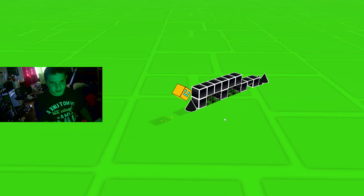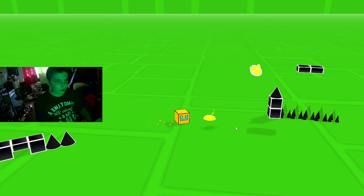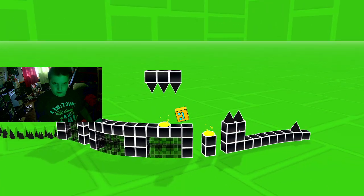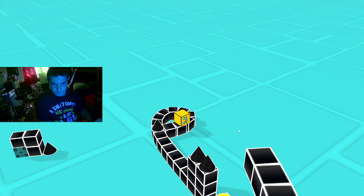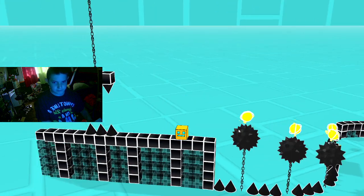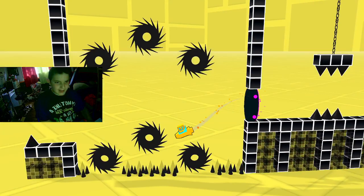Okay, level two - Overworld. Straight to the second level. Oh, we got pads and orbs! Pads and orbs! Whoa, that's a cool feature. Triple spike that early?